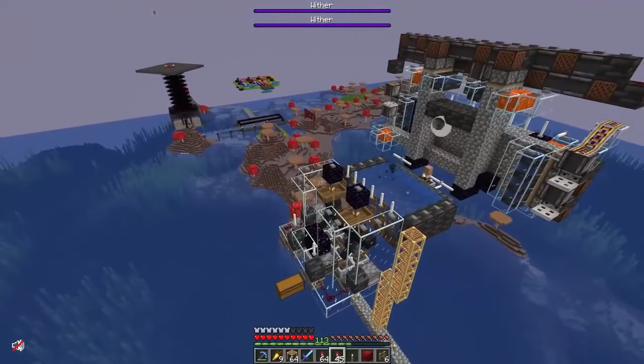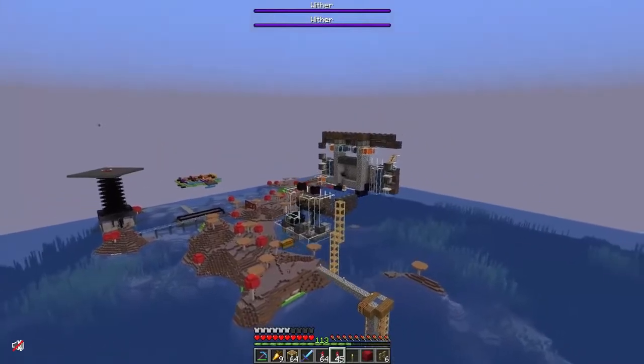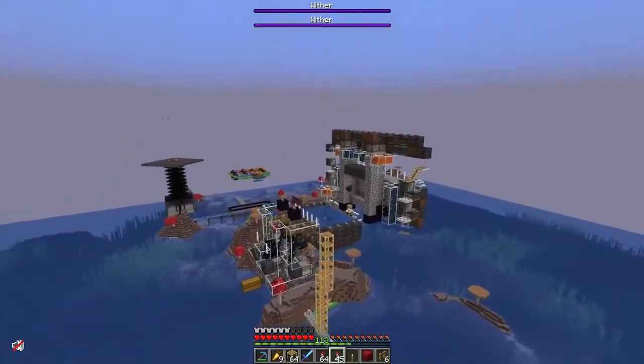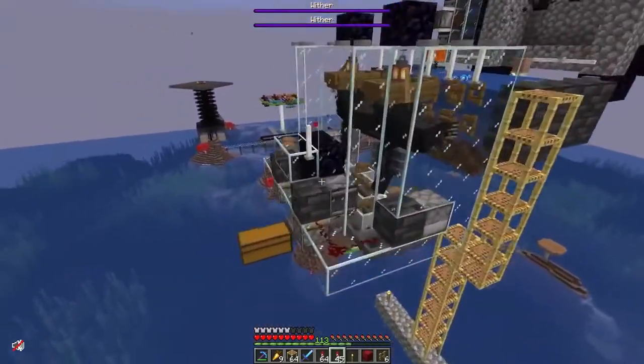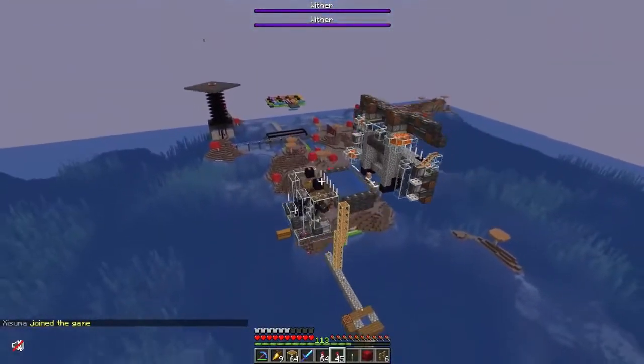Next up we are taking a quick look at DocM and Rendog, who have been working a lot this season on farms. They of course started off with the octo chunk and the chicken farm, then soon moved on to a shulker box farm. They have an obsidian farm, snow farm, copper farms — they have so much going on on this server so far.